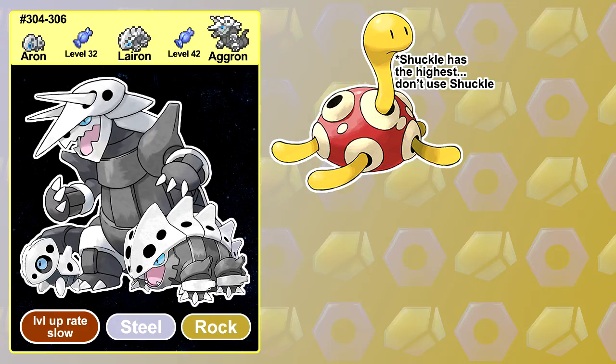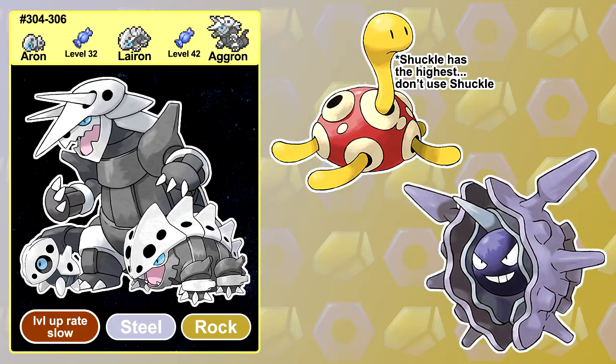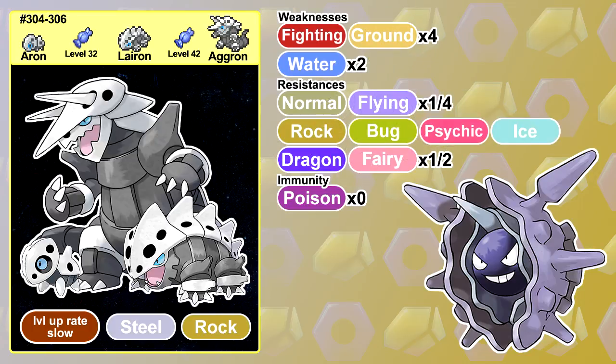Aggron has the second highest defence stat of all available Pokemon in XD, alongside Cloyster, and in a game where you're facing 2 Pokemon at once and Shadow types that are super effective against every other Pokemon other than itself, it's great to have Pokemon that can take multiple hits and stand strong. Just be on the lookout for Fighting, Ground and Water types as they'll quite easily make your Aggron fall.